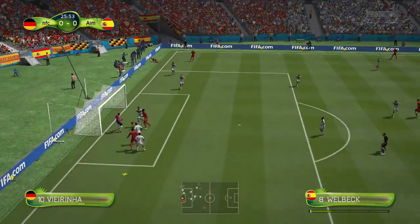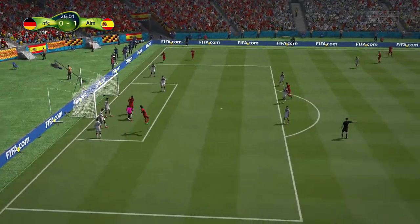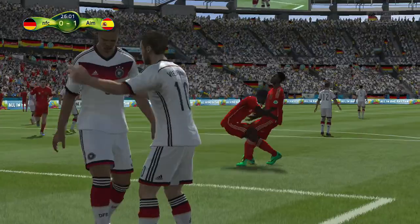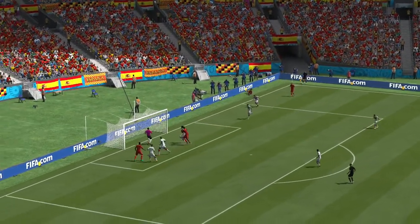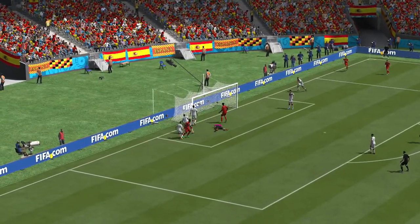We go for the cross right to the back post and we head that home, making it 1-0 to us. It's actually very rare that I score headers, but that's exactly what I've done - knocking it to the back post and heading it across the keeper, making it 1-0.